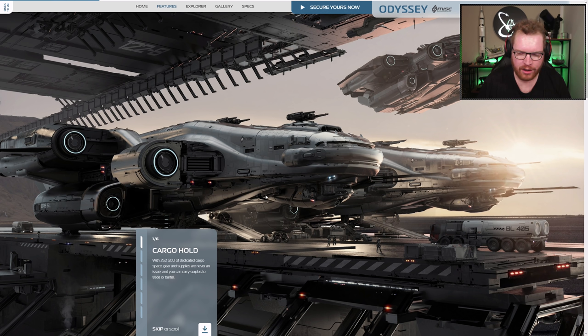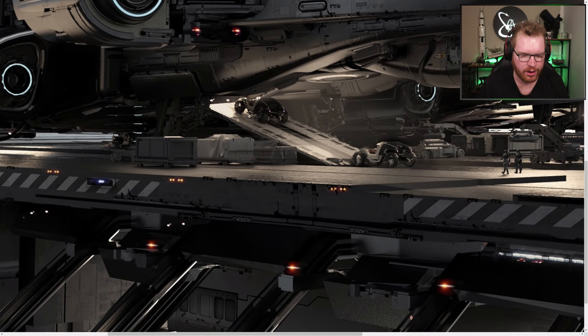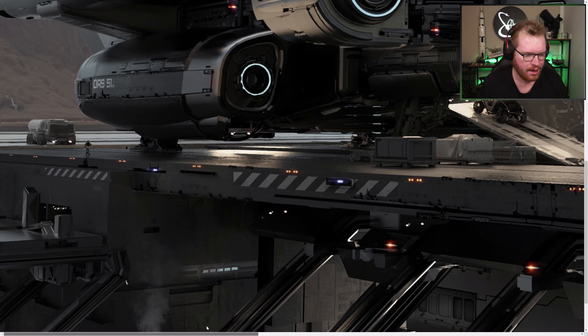We begin to get some of the first pictures of the ship. We have the bridge up on top and an extra little area underneath it. They talk about the cargo hold — 252 SCU of dedicated cargo to carry everything you'll need. We can get a sense of scale from the people standing underneath the ship, and we can notice a ramp at the front where people can drive in vehicles. So there's going to be a vehicle bay, and there's also going to be a ship hangar.